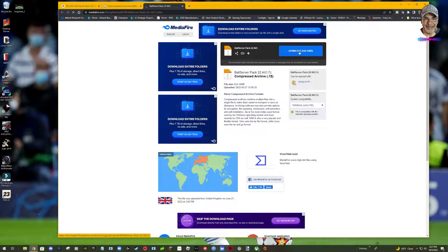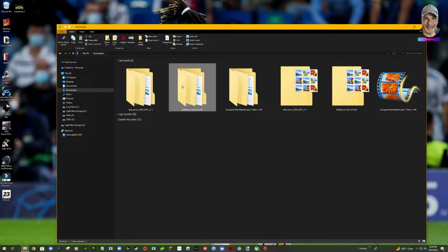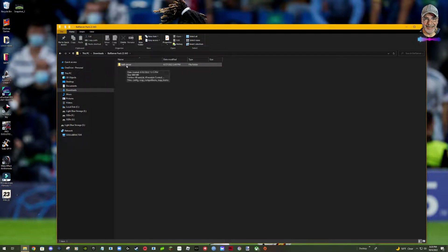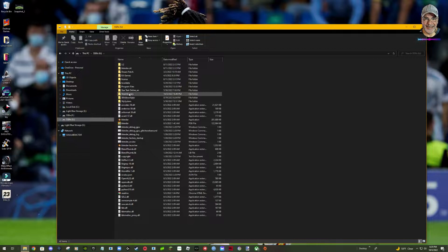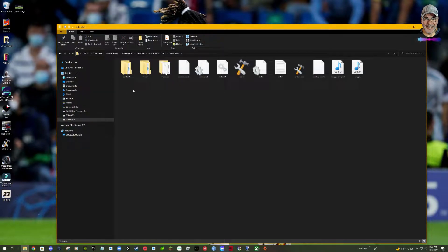We're going to download it, extract it, and this is the folder you get. I like to extract it into a folder — just in case you wonder. There should be a ball server file, and that's what we're going to copy. It's called ball server, and we are going to go into the game folder, find the Sider folder, and inside that there will be a content folder. That's where you need to place this ball server folder.